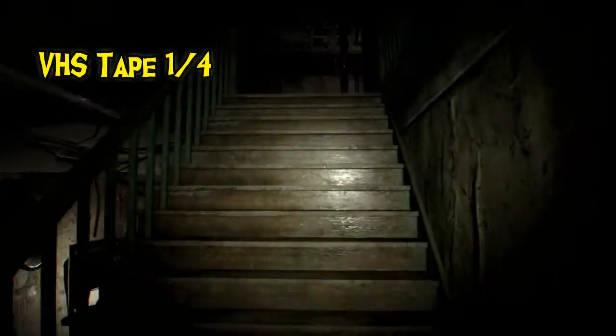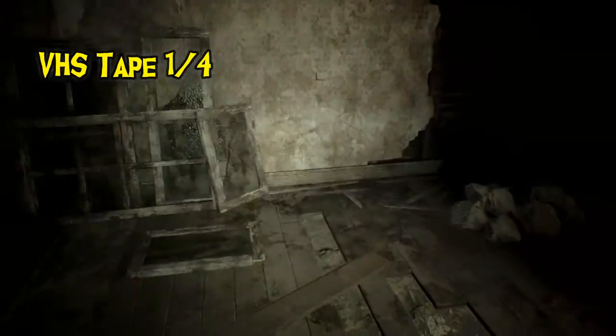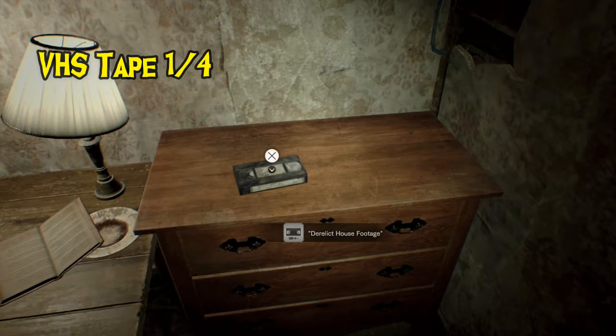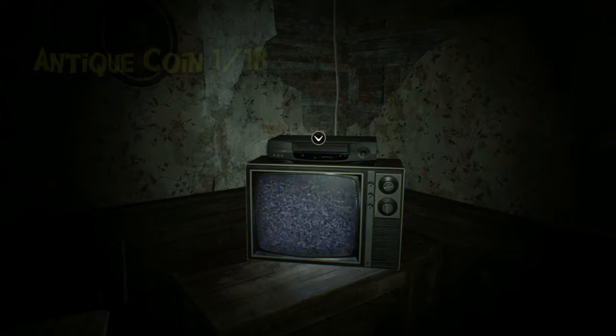Next we go for our first VHS tape. It is not located within the locked cupboard that needs bolt cutters like in the demo. It's up on the second floor, pretty much where the attic access is, next to your new save location.